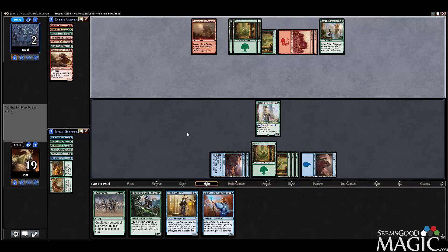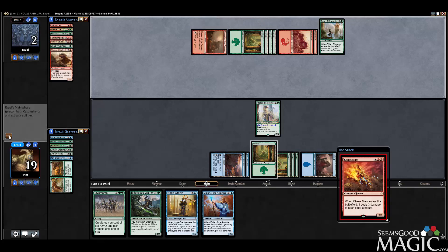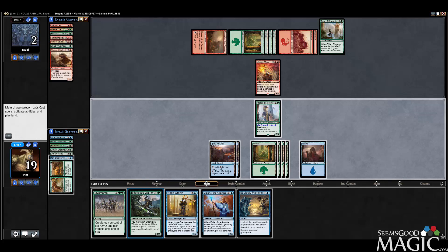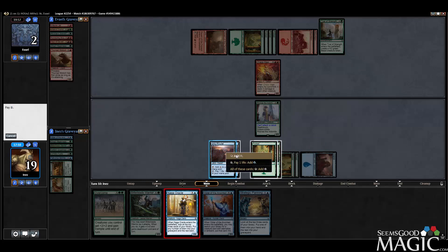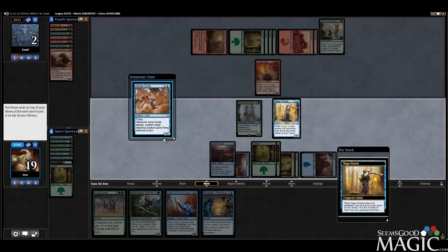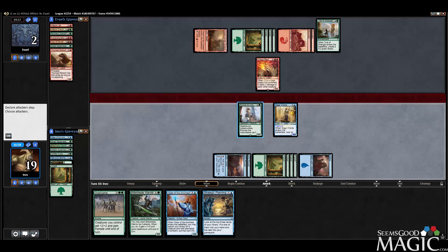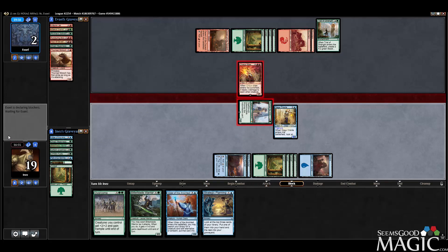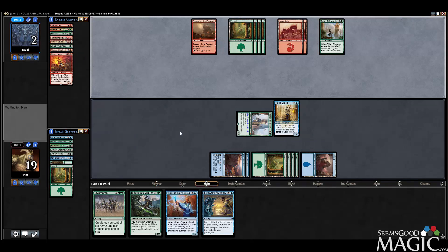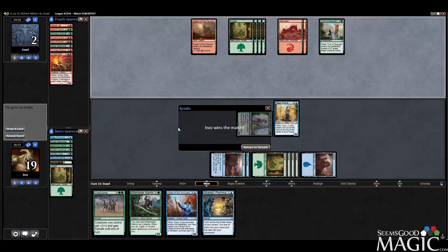Chaos Maw. We have 7 mana, so we can play the Oracle, pump it and attack with our Ronus — force them to block. We'll dump that, keep the other two, draw the Aerial Guide first, pump our Naga, smash, force the block, and pass. We beat Hour of Devastation two games in a row, as well as the Chaos Maw — our bonus deck is actually pretty sweet. Double board wipe but managed to get there. Alright, we'll see you in round three.